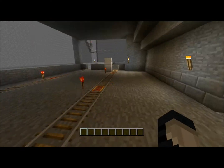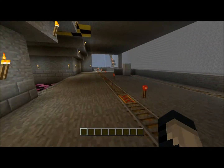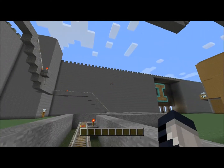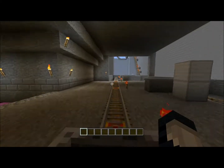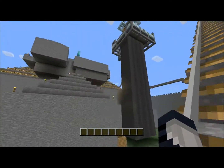Right over here to the right is what I call a coaster — it's kind of like a little mini roller coaster. I have looked up videos on coasters in Minecraft before and mine doesn't even compare to the ones I've seen. It's really just to ride around and look at the massive scale of the castle.